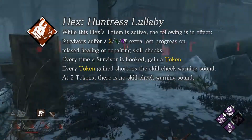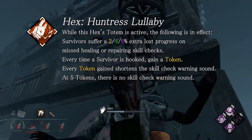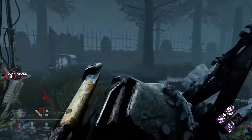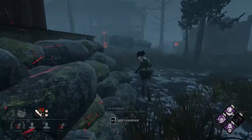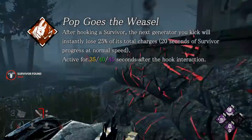Hex: Huntress Lullaby now only reveals itself on the survivors' screens after it has one token, and only affects healing and repair skill checks. I assume prior to this it affected things like snapping out of it or jigsaw boxes. It seems like it might be easier to keep it up at the beginning of a match since it doesn't reveal itself immediately, so that's a plus.